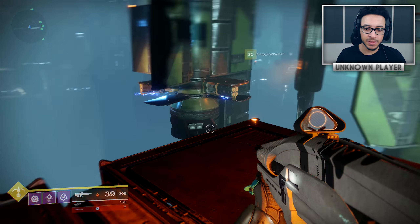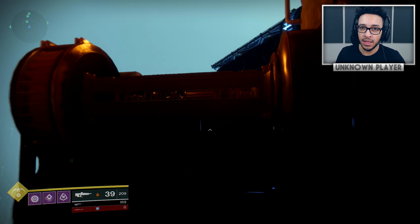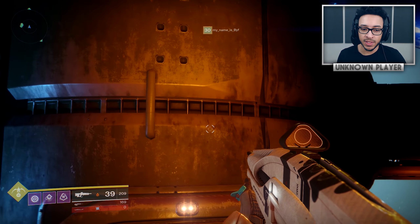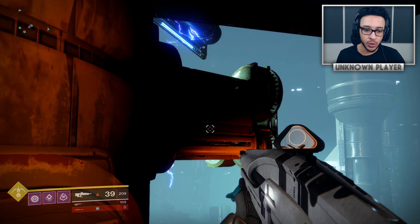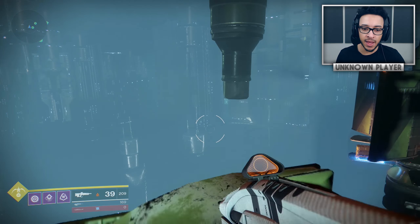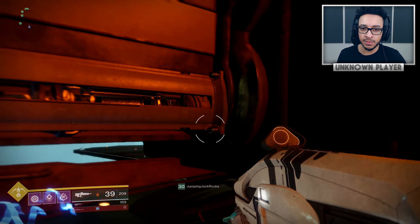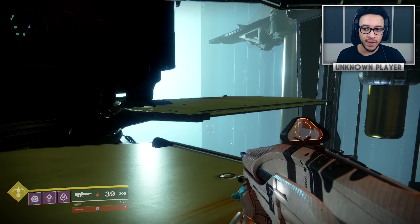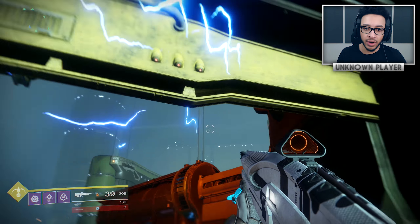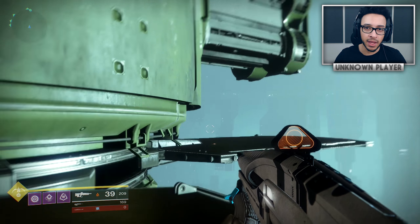Bungie also gave notes on things they want to do to fix the end game. These changes are going to be inside the May 29th update: escalation protocol key fragments will have a 100% drop rate from heroic strikes, and heroic strikes will drop better rewards up to 360 light. They also said they wanted to smoothly transition players into the end game — currently there's a massive brick wall when you hit 345 — so they want to smooth it out a bit, not make the game easier but just smooth the transition so it's not a sudden stop in reward flow.